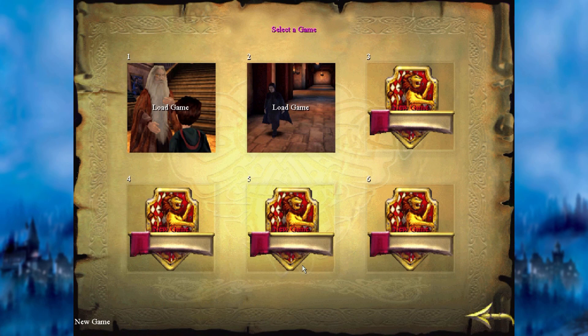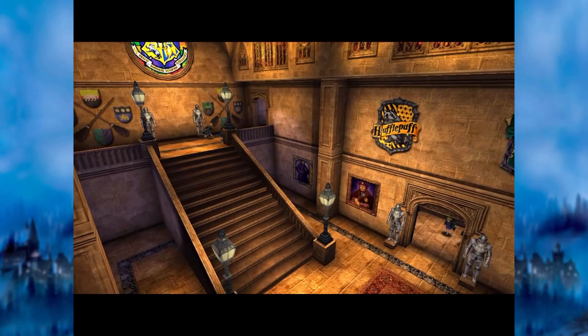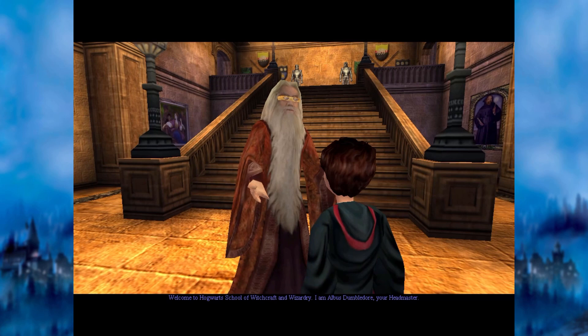The game begins with a storybook explaining the plot up until the point where Harry reaches Hogwarts. It would have been nice to see some of this in the in-game graphics instead, but it does a good job. The game then starts with Dumbledore welcoming Harry to Hogwarts, telling him to explore every nook and cranny that Hogwarts has to offer, without going into the dangerous third floor corridor — before apparently starting to lose his voice near the end of the conversation.